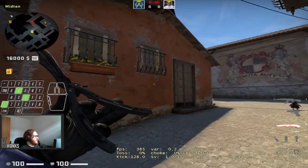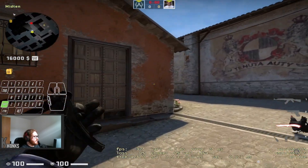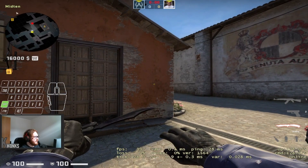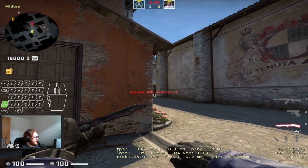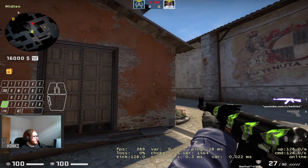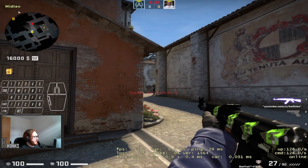Don't be a loser and understand the importance of counter-strafing. When you will be walking up mid you will be using W and D, but if you peek the corner with those two buttons you would also need to counter strafe by using A and S. Instead, you will be walking up with those two buttons and then peeking with D and counter-strafing with A.